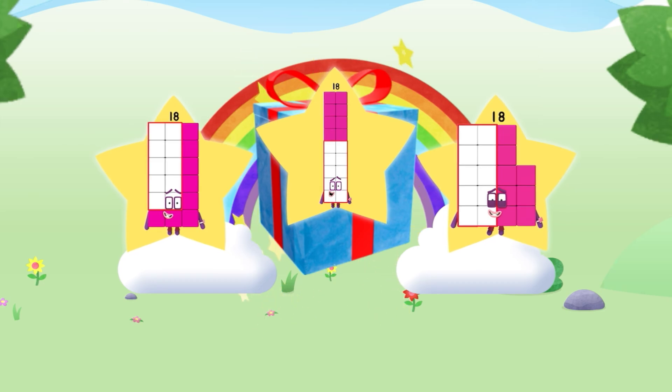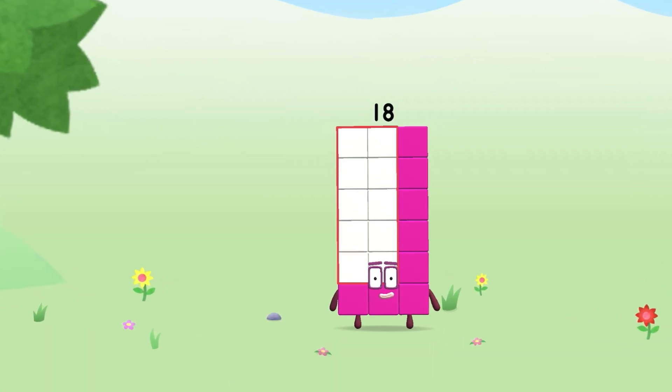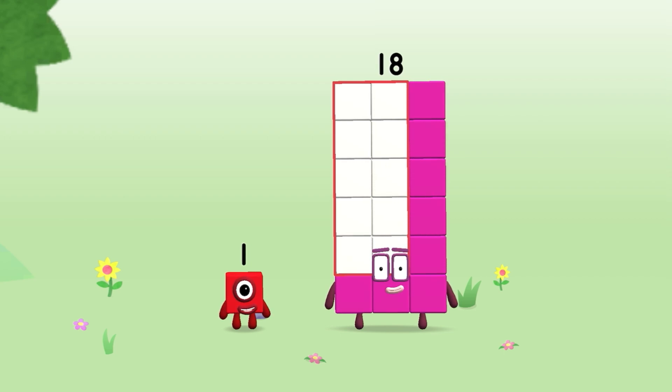You've unlocked a sticker. Which sticker will you choose? You can choose another sticker. You're about to meet number block nineteen. Can you add one to eighteen and make number block nineteen?